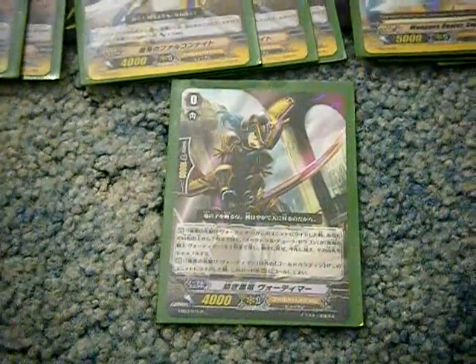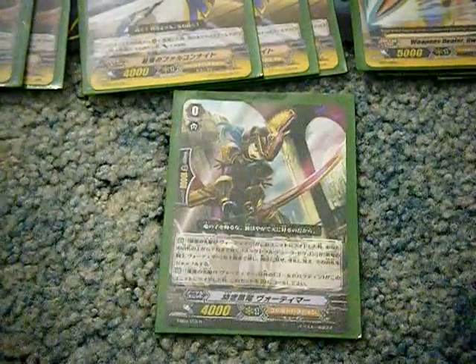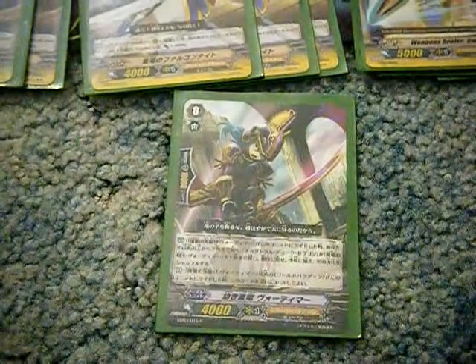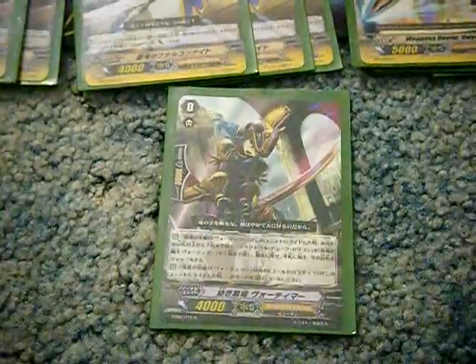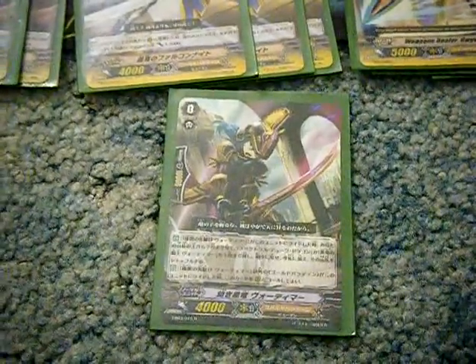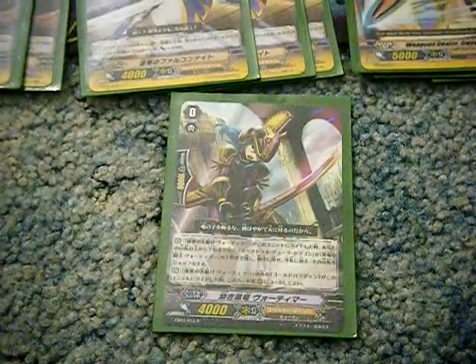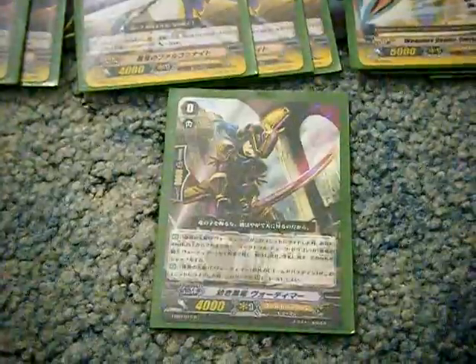Hey YouTube, what's going on? Zero Magnum X here. This is a deck profile update — this is the Gold Paladin deck. If you hadn't noticed, you're probably looking at a very different starting vanguard. His name is Black Dragon Welp, and he has a specific ride chain up into this grade three, which is Spectral Duke Dragon. I love the ride chain idea, so we're going to go over the deck.